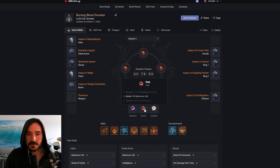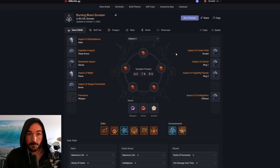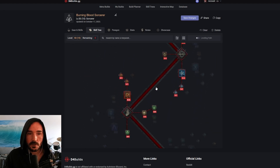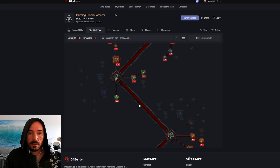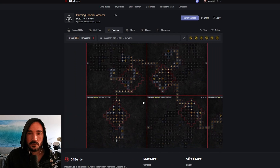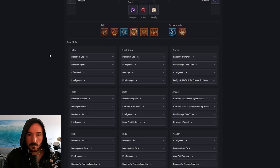I expect this gem setup to be kind of the standard. Obviously the weapon gem would change if you're not running a DOT build, but most people will still be running Ruby in armor and likely trying a Diamond in jewelry. If your elemental resistance is good because of all the stuff in our paragon board, you might want to switch those to Skulls — if your physical damage is lacking and you need more armor, that's something we'll have to see. We've pretty much gone through everything — let's do a quick affix prioritization for each gear slot.